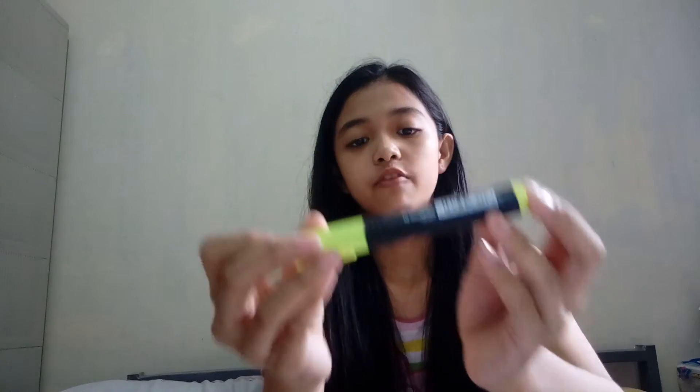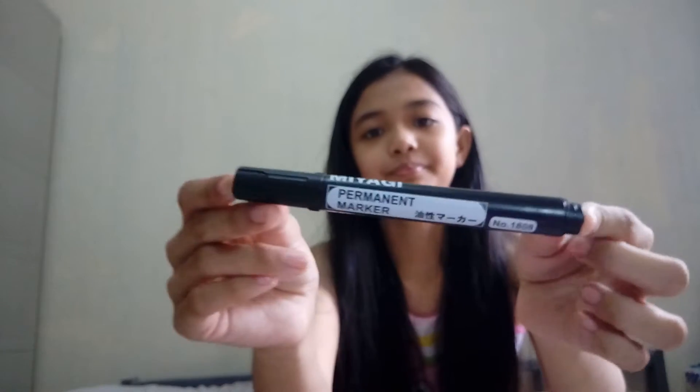So yeah, first thing I have here is my highlighter — it's purple. I also have another highlighter, a Faber-Castell highlighter. Next thing is a permanent marker, and then I also have a whiteboard marker.